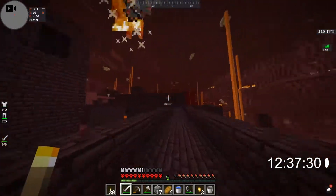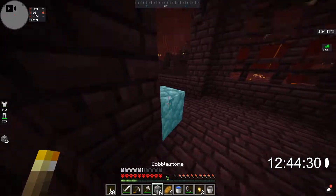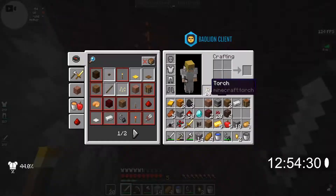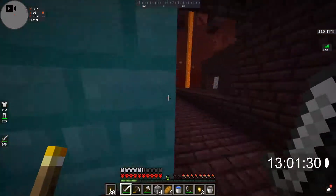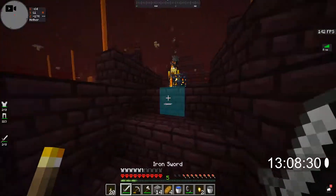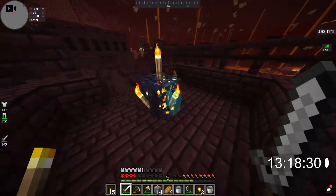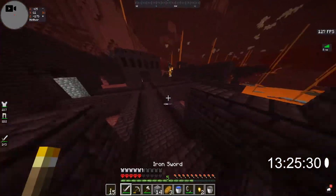I don't have any more wood, which is a bit useless on my part. But if we just come down here for a little hidey spot — nope, haha. I'm not going to be able to do anything while that blaze is there. Let's see if we can lure him over this way. Or just kill this guy. We've locked off that blaze spawner.